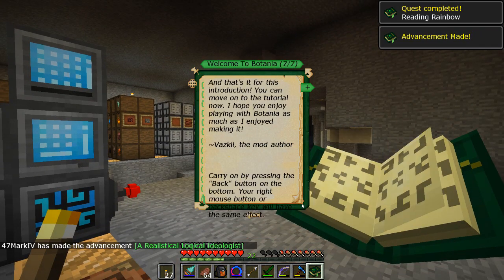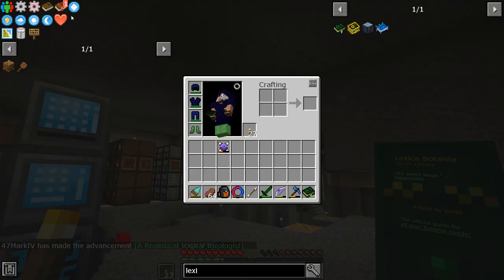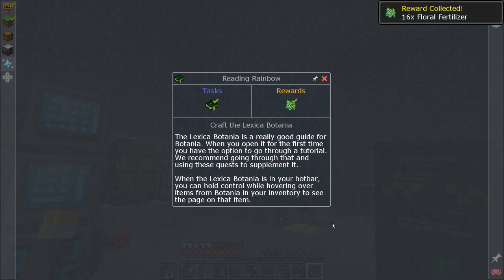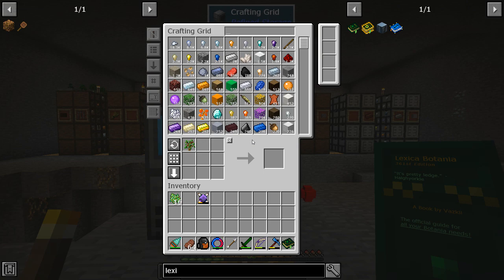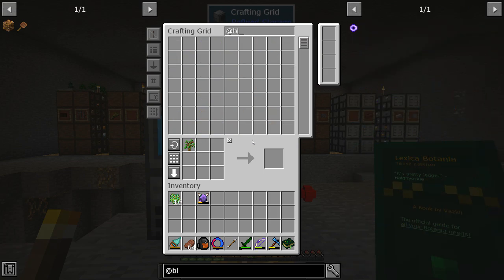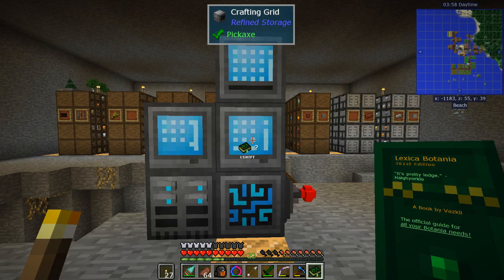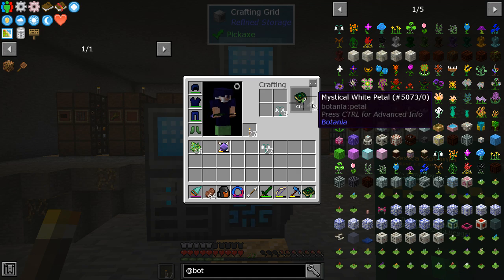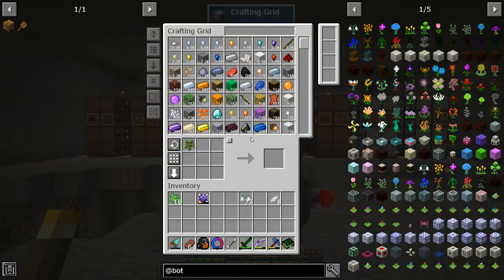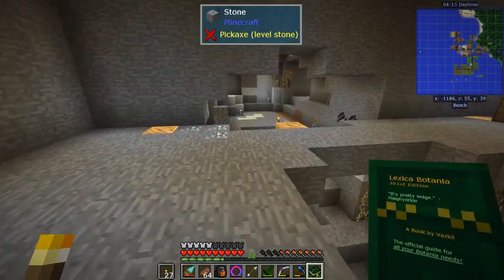You always gotta open it - shift-click for the index, there we go. We get floral fertilizer, which is going to be important for the Petal Apothecary. We need flowers - in Botania they're all just called flowers. While I was out in the world I picked up a bunch. You're gonna need the white ones, they make two a piece - four white flowers and four together.